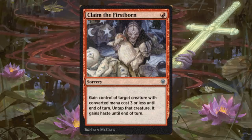Claim the Firstborn — this is a cheap theft effect. It just costs 1 red, with the drawback being you can only take a creature with converted mana cost 3 or less. I think this is phenomenal. That cut in price down to 1 red, even if you can't take the big creature, is still going to do a ton of work for you in draft and sealed. I think this could also see some sideboard play in Standard, maybe even Modern, just because the cost is so affordable.